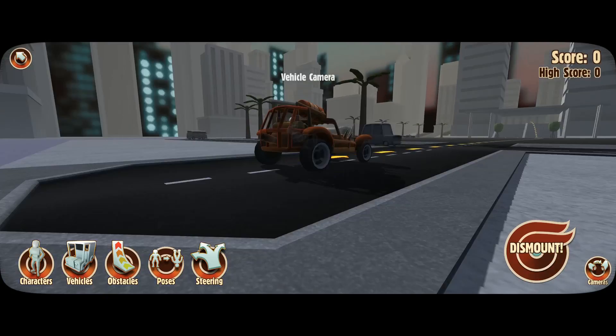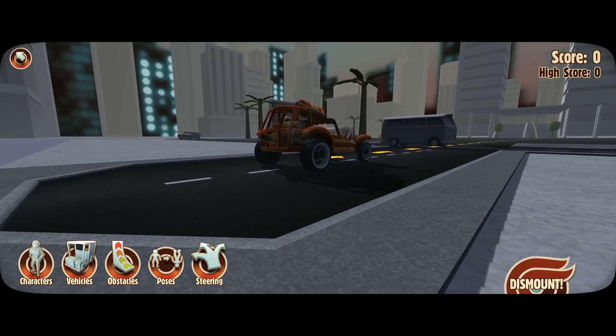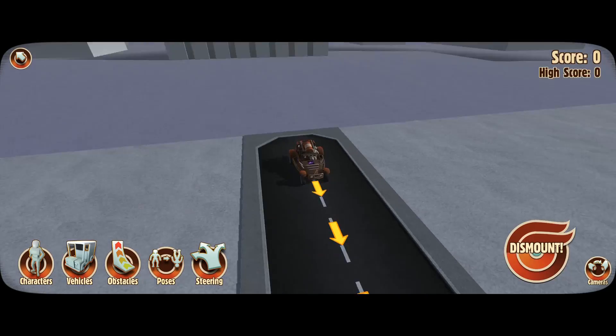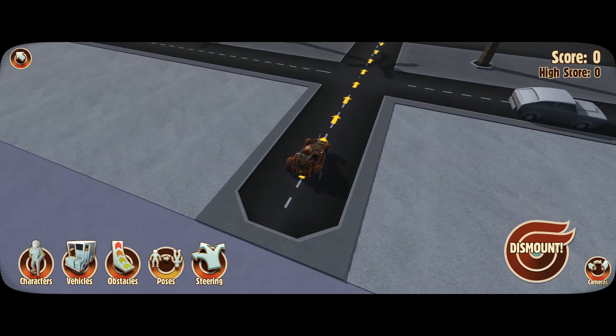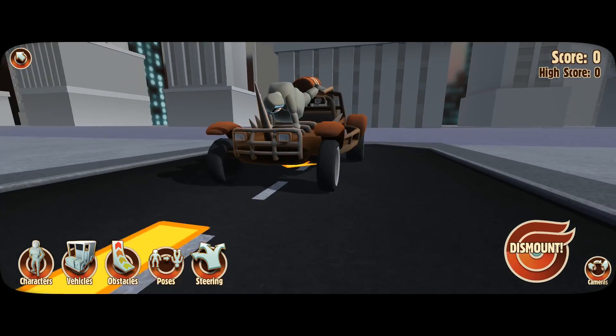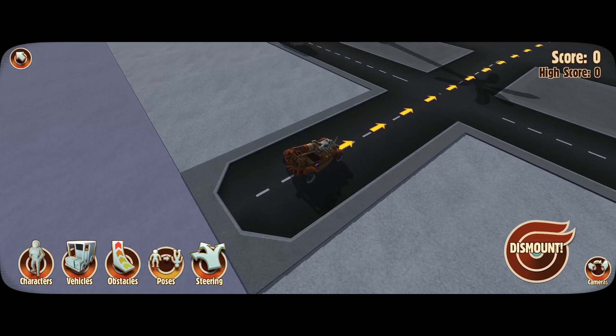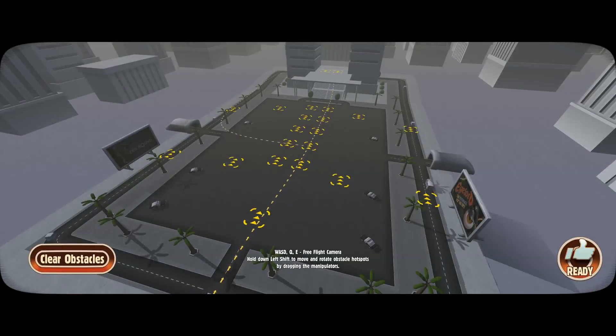Here we are, this is a map called Hornet's Nest. Let's change that — zoom out so now we are a bigger character — and change our pose. Some of the other maps I showed you only have like two obstacles you can change, but on this one you can change a bunch of them.